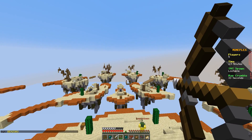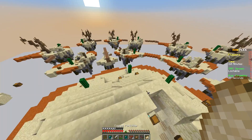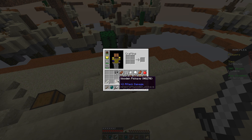Sometimes it doesn't work, so don't completely rely on this to do everything. That time it glitched out because I had to click it twice. But yeah, it does work most of the time, which is pretty nice. We are going to empty our inventory because it's annoying to not have a clean inventory.